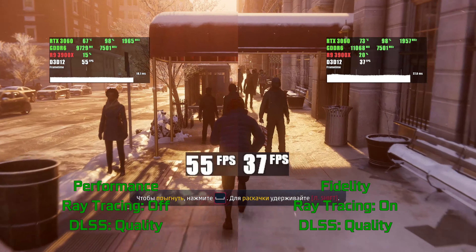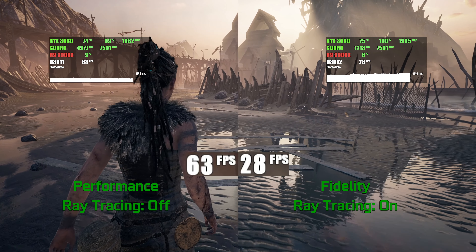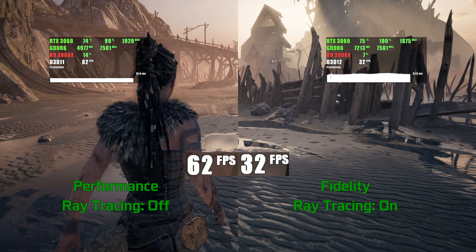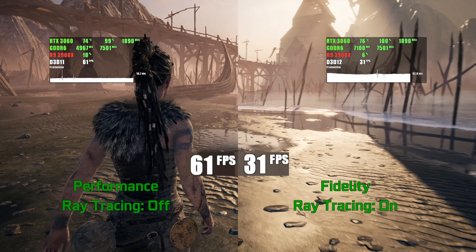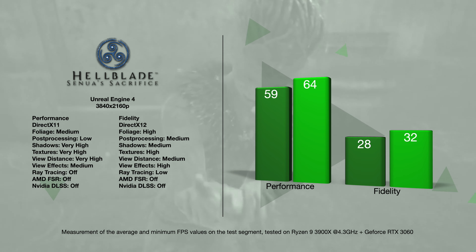If you're alright with 30fps, Hellblade allows you to turn on ray tracing roof reflections that look good even on low settings, and yes, in native 4K without either DLSS or FSR. But if you want to reach 60, you definitely need to turn off RT. Moreover, DX12 runs a bit worse on the 60fps mode settings, so we decided to test that under DX11. The VRAM consumption is pretty low and even 8GB is enough for this game.